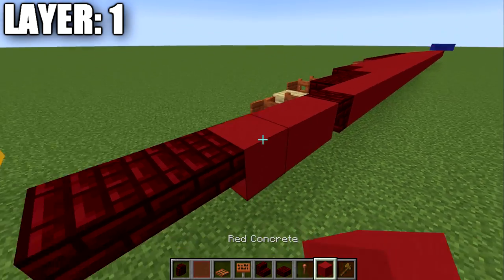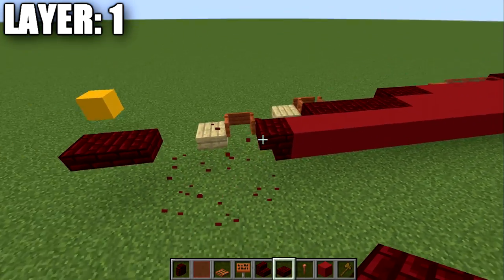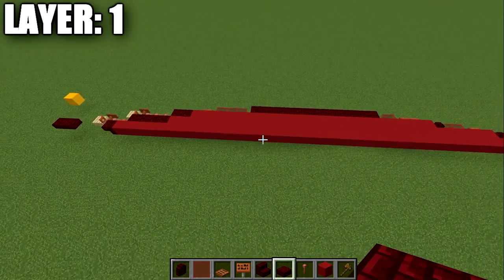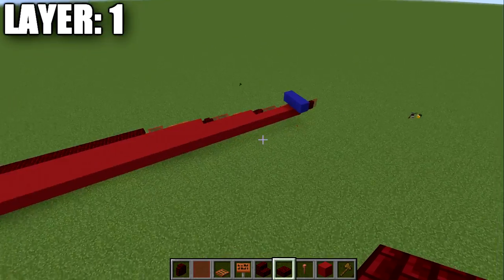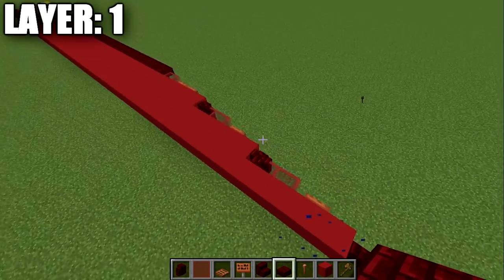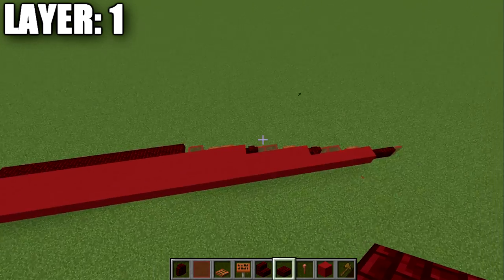After that, place a red nether brick upside-down stair, skip three spaces, then place two red nether brick top slabs on the end — that makes the center line of the ship. Now we build on the right side, and everything on the right side translates to the left side. Start by placing an acacia wood trapdoor on the side of the second red concrete block, then two red stained glass panes.